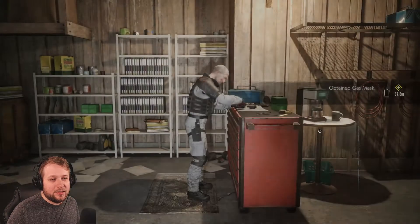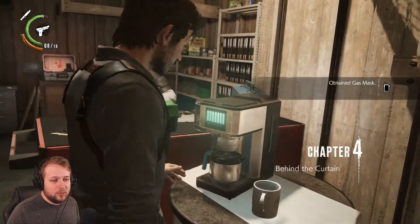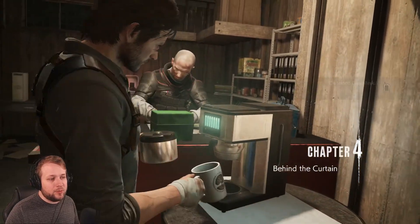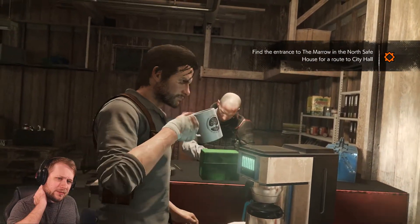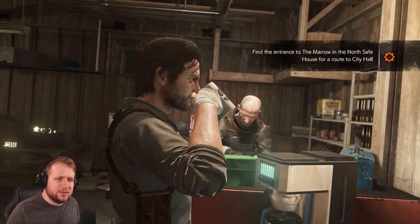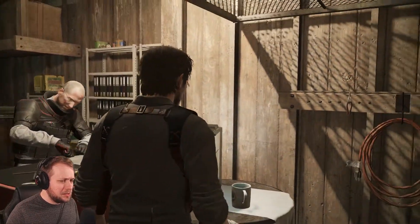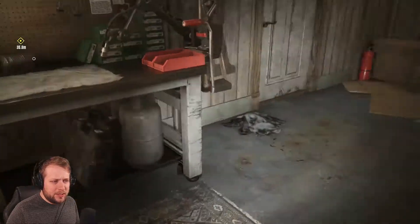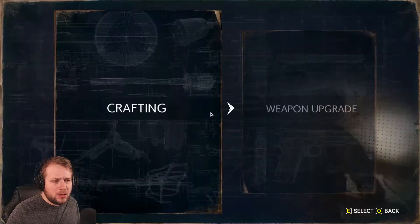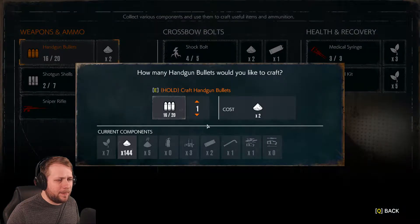Alright, we got the gas mask. I don't think there's anything else — we'll just get ourselves some coffee. Got a little wounded fighting a hot dog monster on my way over here, no big deal though. So we gotta find north safe house. Isn't that just where I was? I have to travel back across there again? Okay, not a huge fan of that, but alright — I guess that's what I have to do.